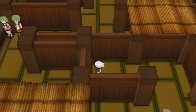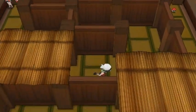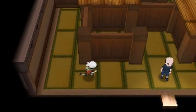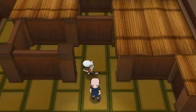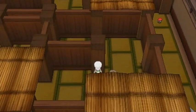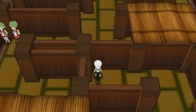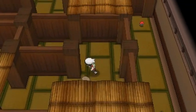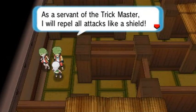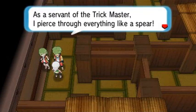Let's put Noob Saibot in too, just for fun. We navigate through the maze and find the double battle. The two Ace Trainers introduce themselves: 'As a servant of the Trick Master I will repel all attacks like a shield,' and 'As a servant of the Trick Master I pierce through everything like a spear.' Pike and Shield — kind of a little foreshadowing for Sword and Shield!